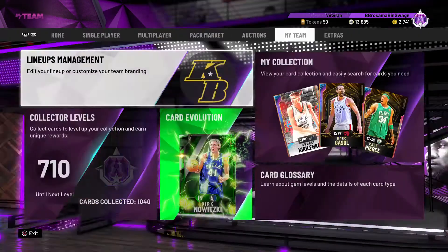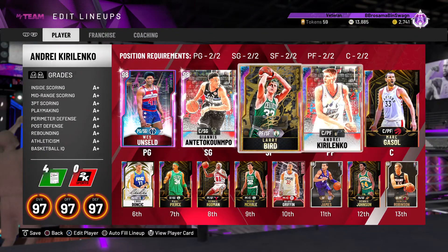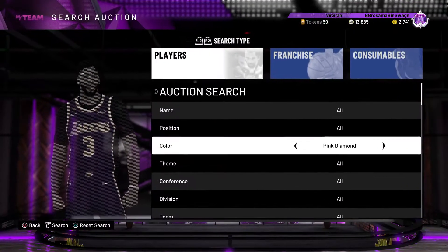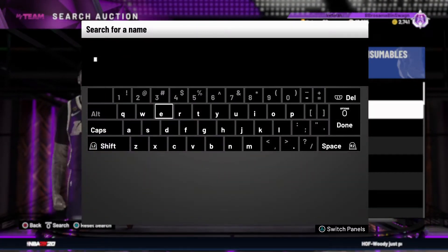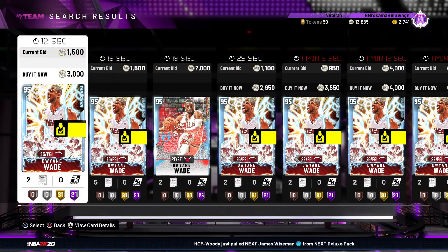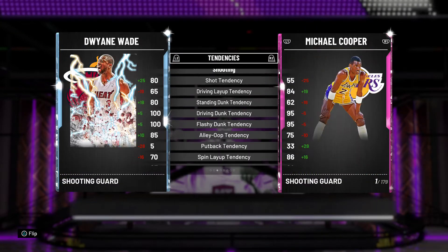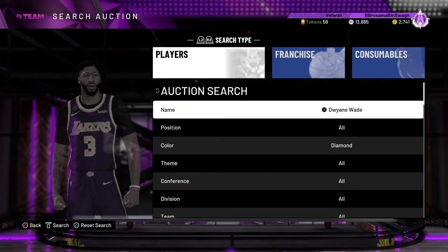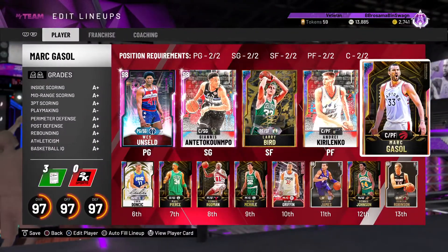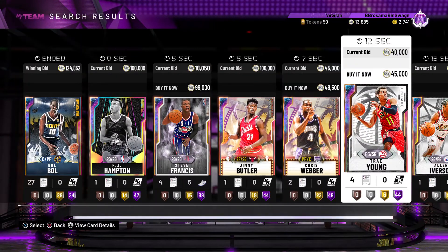Now, you need to build a team for cheap. Let's say somehow you learn how to snipe and all that, you got 20K MT and you're buying and reselling cards, but you still don't have a good team. I can go build you a really good team right now for cheap. Point guard: Diamond Dwyane Wade — shooting guard slash point guard, you can get this card for around 1,500 MT and play him at the point guard position. For shooting guard you can get somebody like Nicholas Batum, diamond card. Just pick up those cards and you can make a good team.